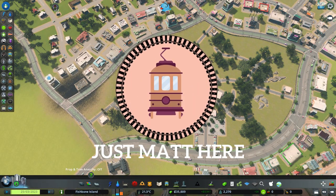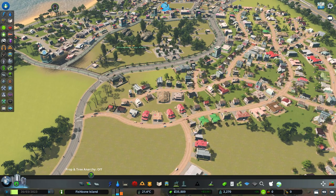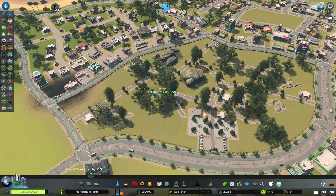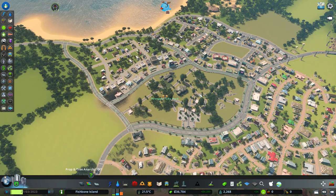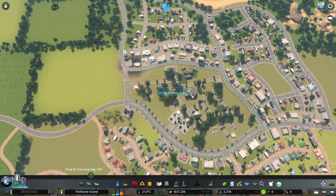Hello everyone, my name is Matt and welcome back to Fishbone Island. So here we are in front of our beautiful mediocre park we made last episode, Prospect City Park. It is growing on me - it's not as bad as I thought. It leveled up between episodes, so we unlocked a few new things that we might put in later on.